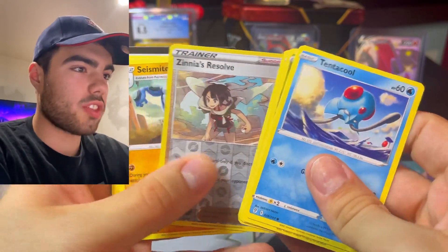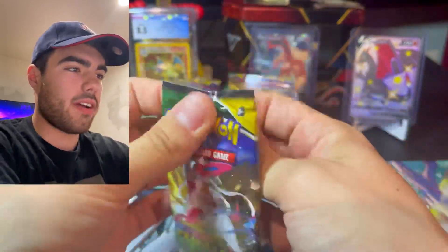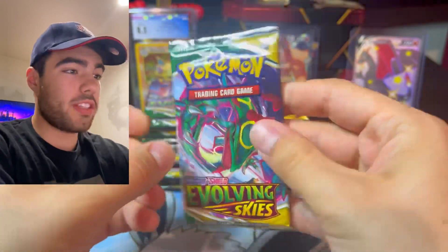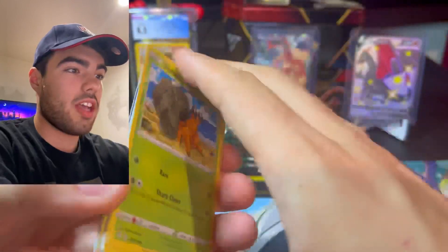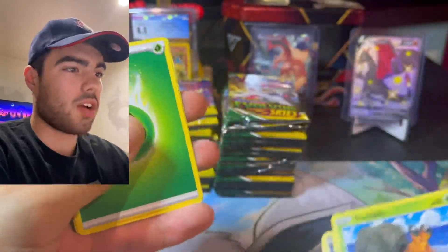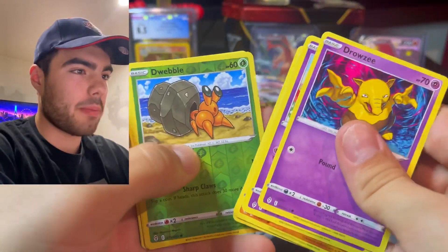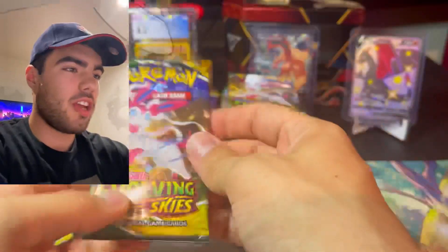Hoppip, Bagon, Zinnia's Resolve, and Seismitoad. Code card right there. We're not playing around today. Another one — I guess we're playing around a little bit. Robbifet, Talonflame. Rayquaza pack. I would not be complaining if we pulled another Alt Art Rayquaza. I actually just bought mine because I never pulled it. Psyduck, Grufflet, Lantern, and Holo Victini. So that's our first Holo right there, guys. Umbreon pack now — Dwebble and a Wishiwashi. These packs so far have been Wishiwashi.